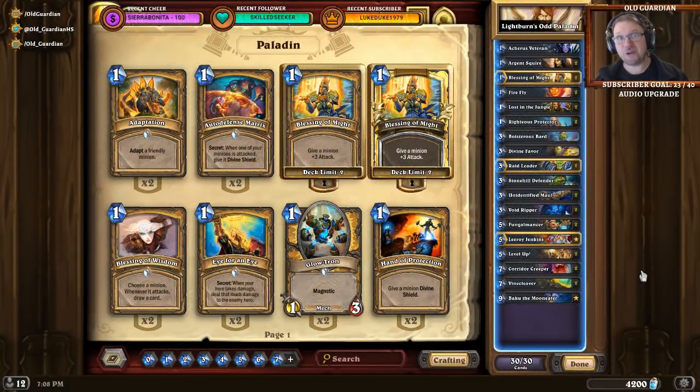Hello everyone, it's Ode Guardian here. In this how-to-play video, I'm going to take a look at Odd Paladin. Finally, we're playing a Tier 1 deck. Odd Paladin is one of the best decks around nowadays. It's a very aggressive deck, so it's well-suited for Hearthstone, and its greatest strength is that it's absolutely gorgeous against Deathrattle Hunter. If you want to beat Deathrattle Hunter, this is the deck you want to play.